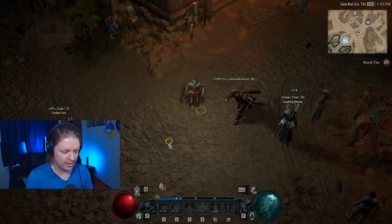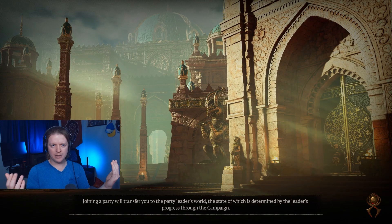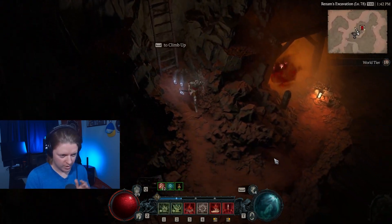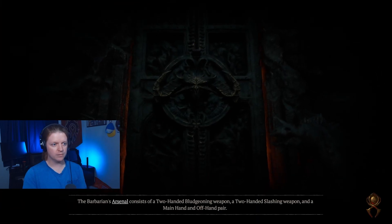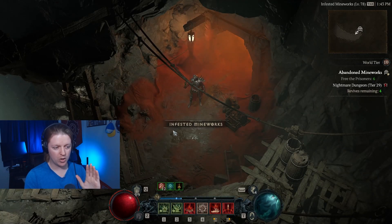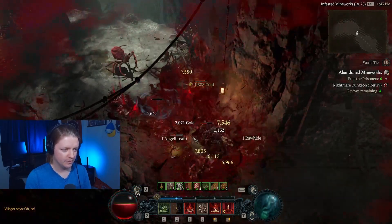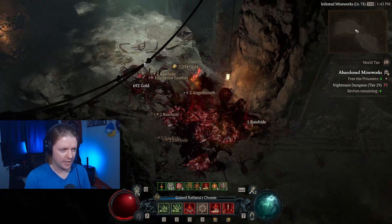Let's get in and see it in action. I'm level 78 doing a level 80 Nightmare Dungeon — above my level. Tip number one: if you want to play this build, the first thing you're going to want to do is get a sick transmog. Necro transmogs are great, and that's going to be the best part of this build — looking good while doing it. I'm using the physical corpse explosion because I like to be able to see my screen.